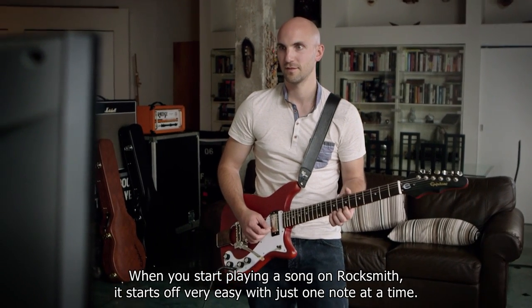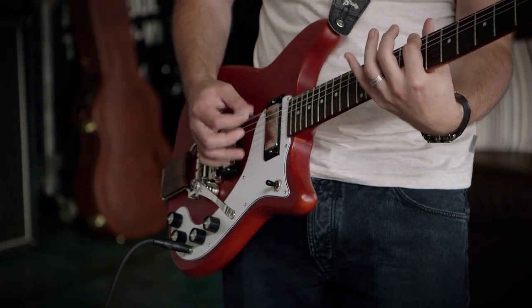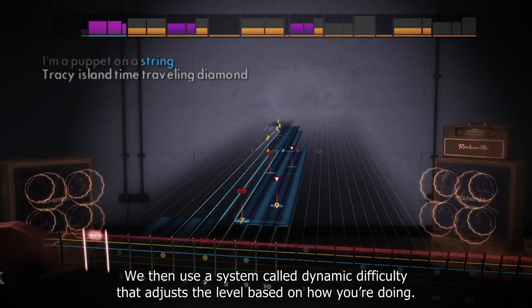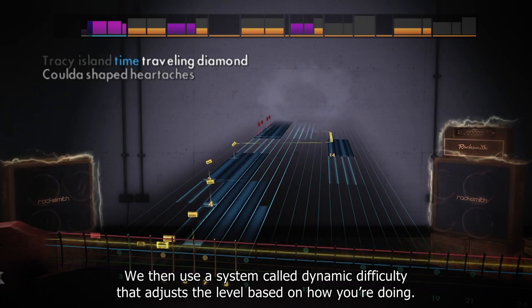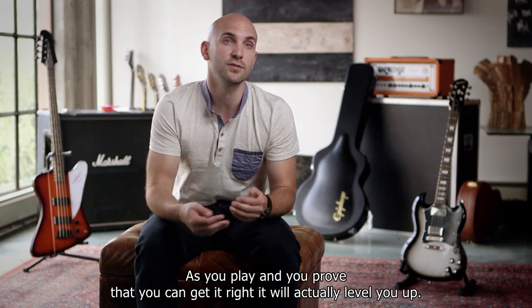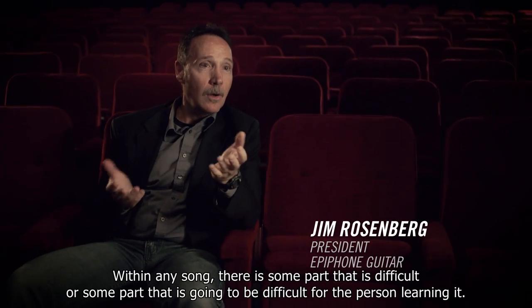When you start playing a song on Rocksmith, it starts off very easy, with just one note at a time. We then use a system called Dynamic Difficulty that adjusts the level based on how you're doing. As you play and prove that you can get it right, it will actually level you up — it's responding dynamically to your skill level.